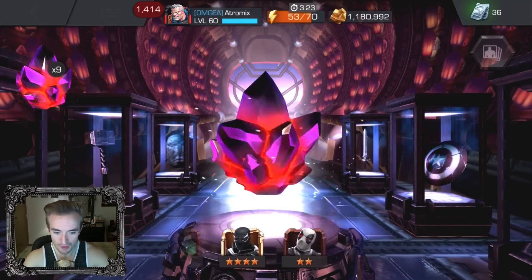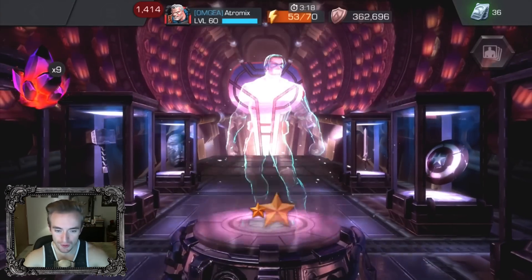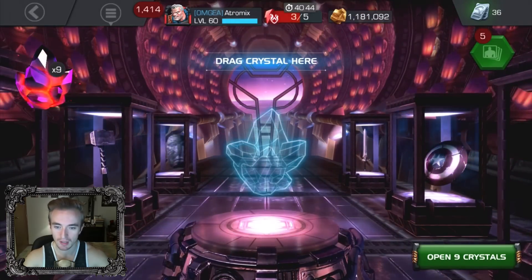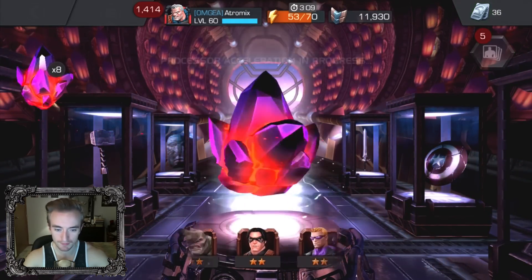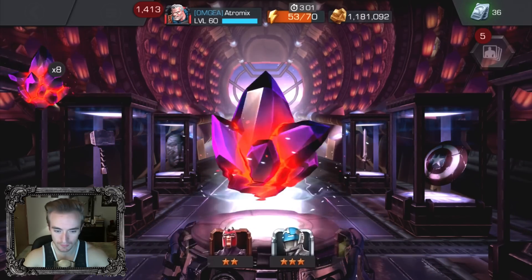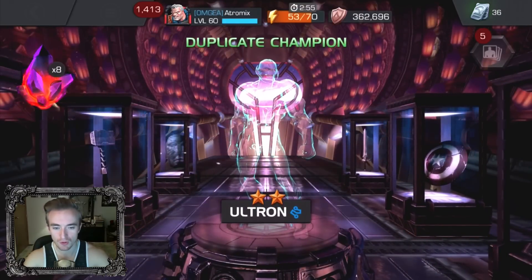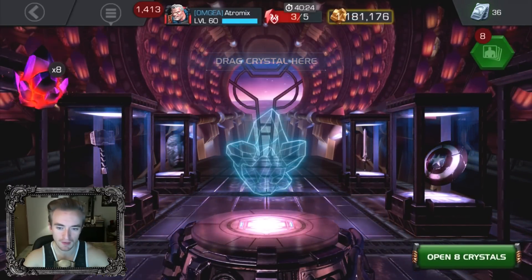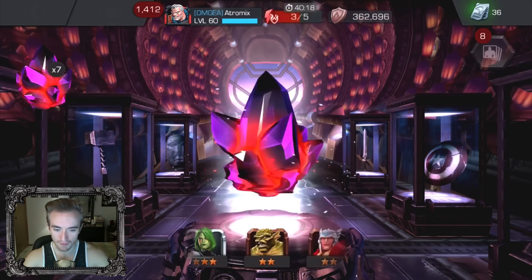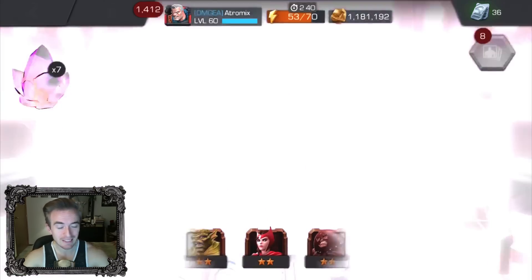We'll pop it — two-star Winter Soldier. Okay, all right. Let's do crystal number two. Almost a Strange — we get a two-star Ultron. So what I'm doing right here is letting it spin for four seconds and then popping it after about four seconds and holding it for one second. We're getting close, guys.